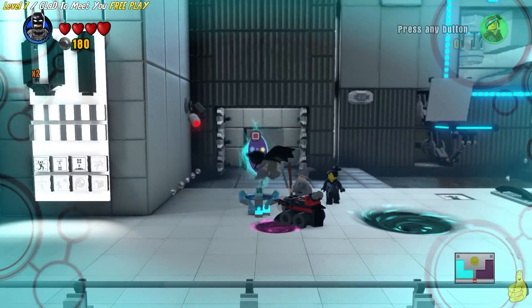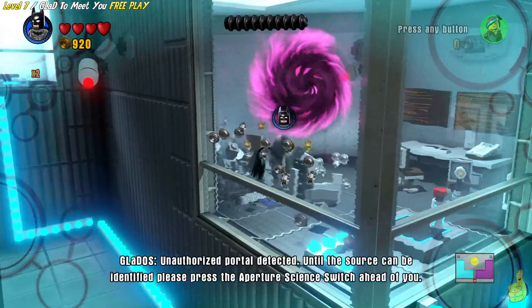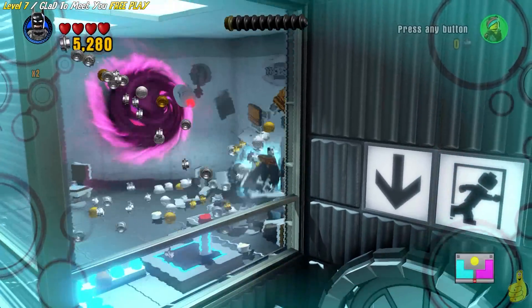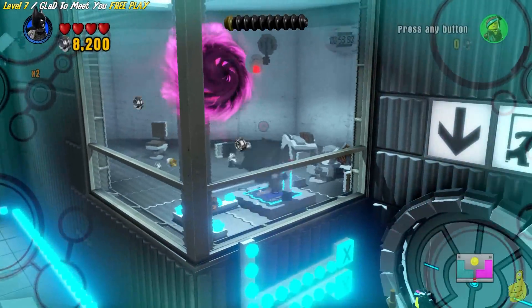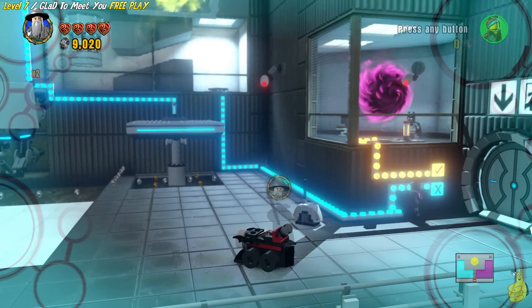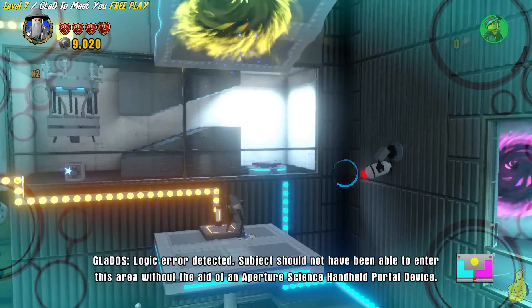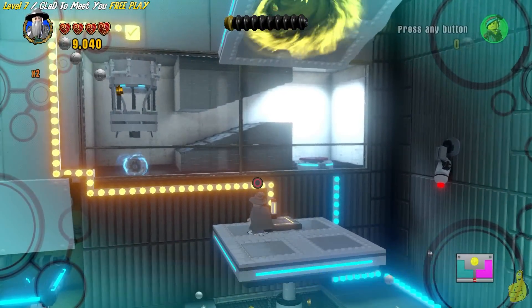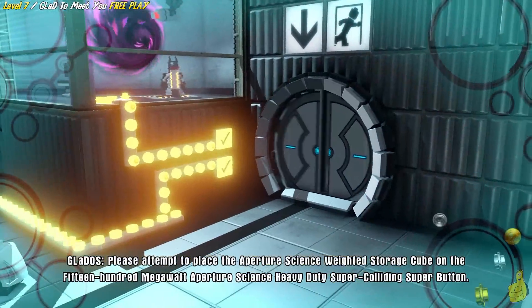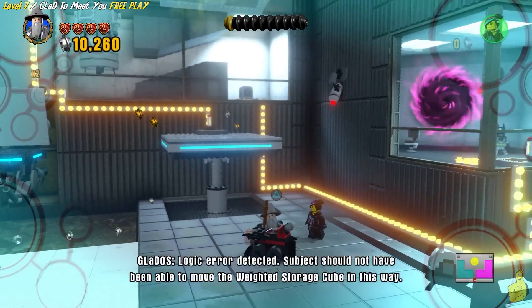We used the relic scanner to reveal the ramp, which we then used the Batmobile to plow through and push that keystone terminal out. We fired the keystone terminal up and it's given us some portals to shift through. We selected the pink one first to get to that switch. We've got a couple of switches we need to flip. Next you're going to need Gandalf — grab him and move him to the yellow portal on your toy pad. It'll drop him up on a little level where we can press that button and use Gandalf's magic to move the cube and put it in place so we can open that final button.